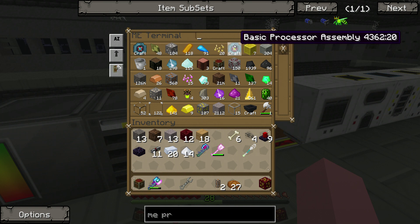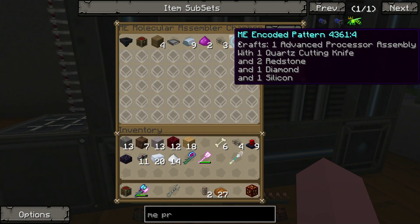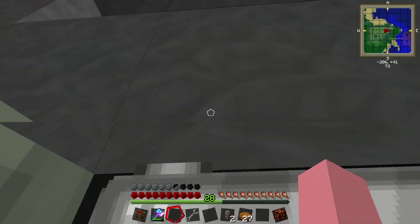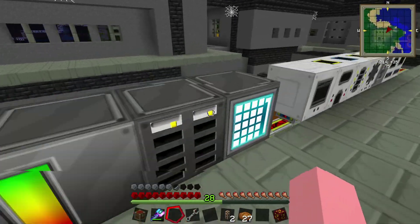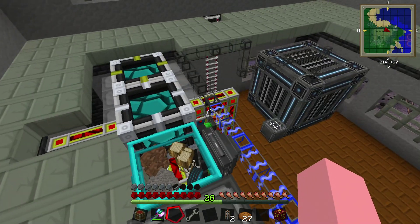We've got the redstone, we've got everything else — redstone, diamond, and silicon; redstone, gold, and silicon. We should have the gold bars in — yes we did. Of course, we're going to have four of them now, right? No. I'm not sure why this machine is being this way. Everything is connected — yes, everything is connected. So it should easily be making these. I don't know why it's refusing. It's being quite the butthole on me today.